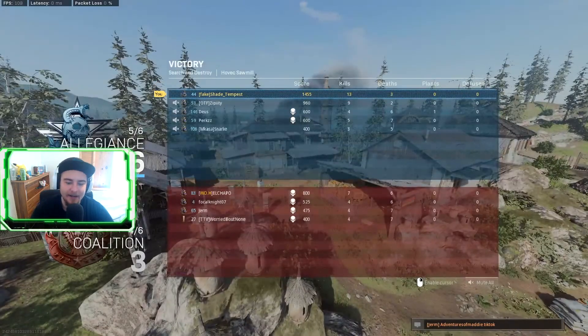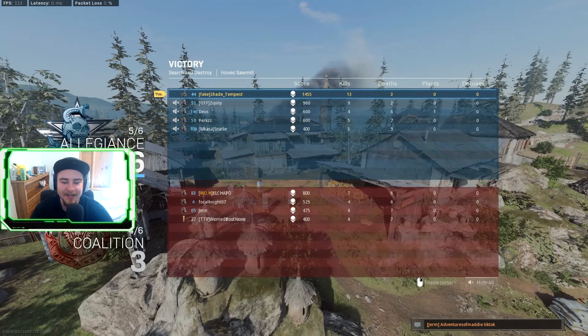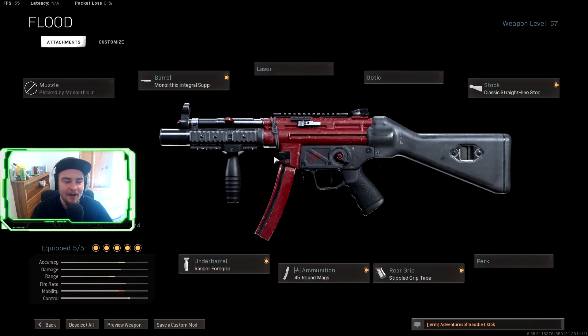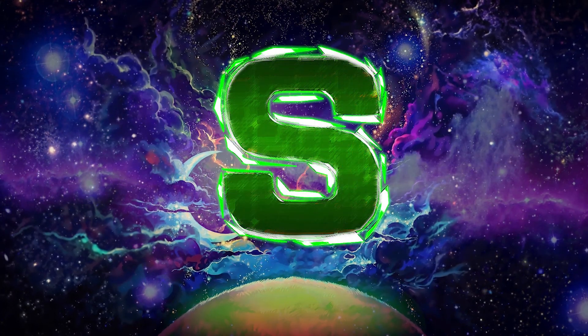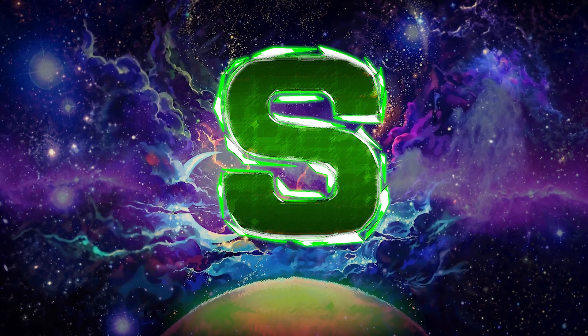It would have been higher if they didn't leave the game, but they left so that kind of ruined the gameplay. Let me show you the class setup. I've got the monolithic integral suppressor, classic straight-line stock, stippled grip tape, 45-round mags, and ranger foregrip. This thing can beam at range, it's actually very easy to control. The only downside is damage range is a little up and down after the nerf, but this barrel actually gives you more range than the monolithic suppressor, which is why I have it on. If you enjoyed this video please leave a thumbs up, subscribe if you're new — and as always I will see you in the next one, bye.